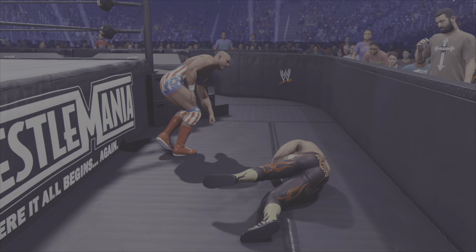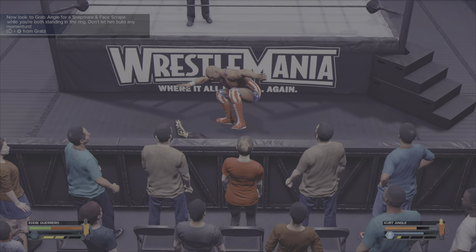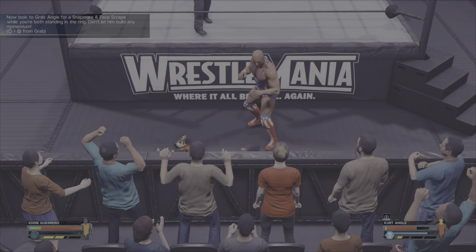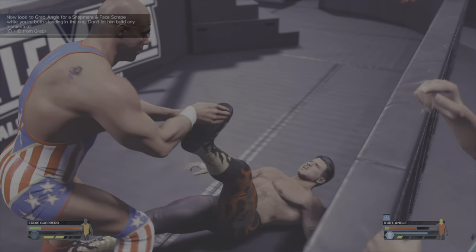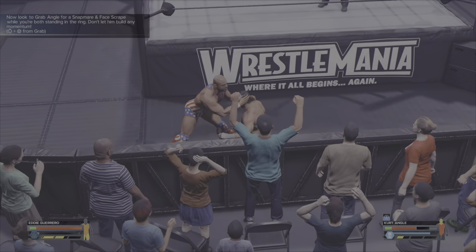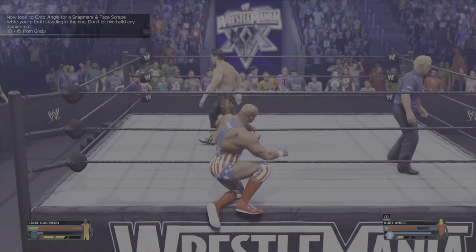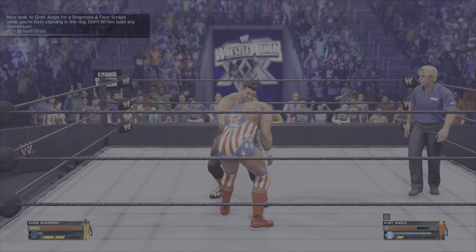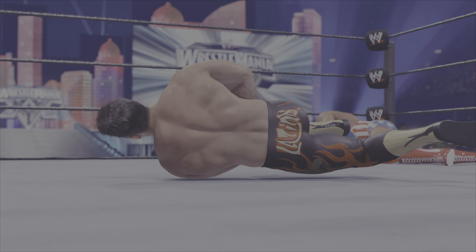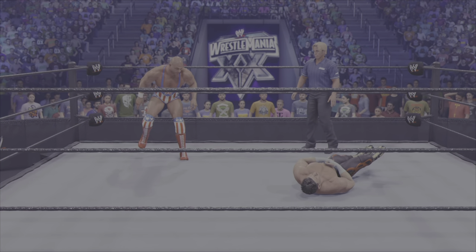The cutscene shows Eddie flying through the air and accidentally faceplanting the barricade, which is a little annoying because you find yourself on the outside and in a bit of danger. We need to use the snap, which you do by pressing circle, then up, and square — but you need to do that while in the ring. Get inside the ring, press circle, up on the left stick, and square, and that will open up the next cutscene. You'll find yourself on the floor, but both people will be down so it's not a big deal.